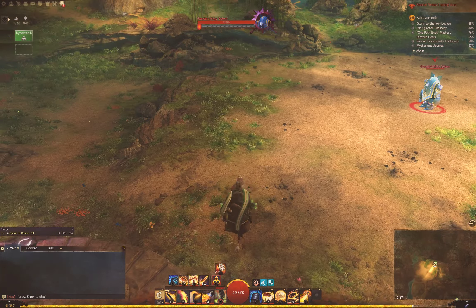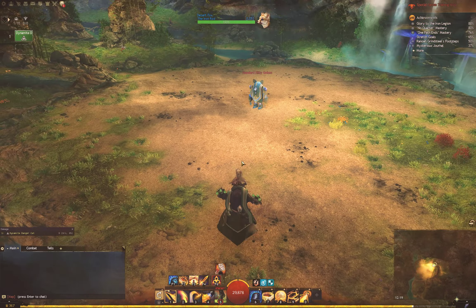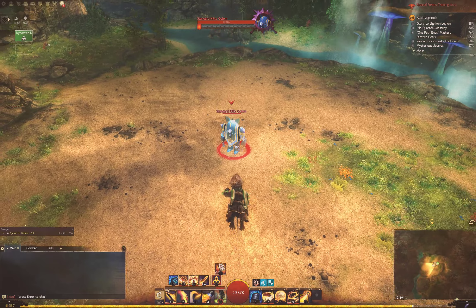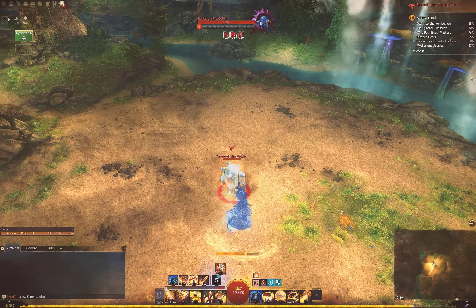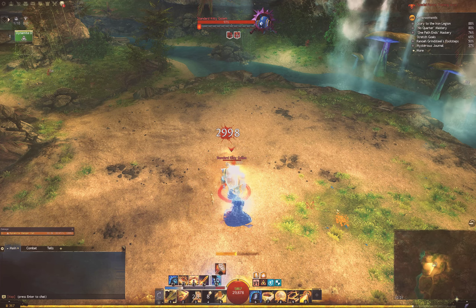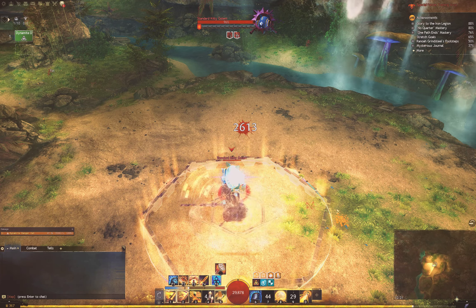So it's got a million health, and every 20% it's going to give us a report of what the damage is — and this is how we find out what our DPS is. I'm going to go in here and see what my open world Holo Schmidt build can do for DPS if I'm just standing still and pushing the buttons.